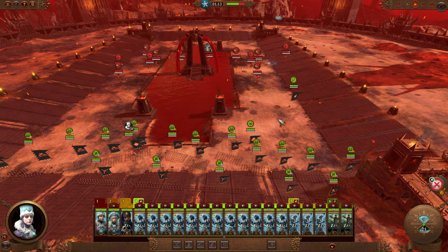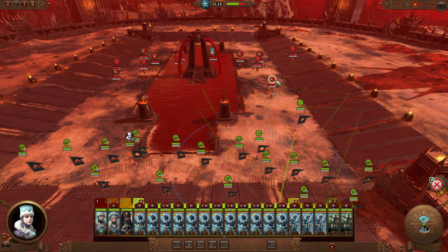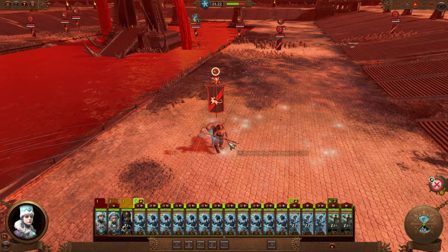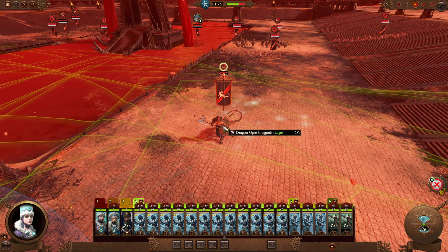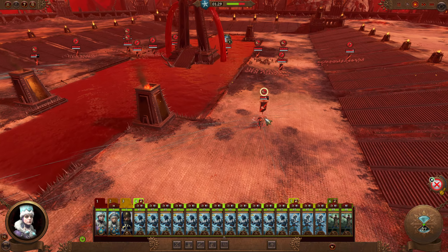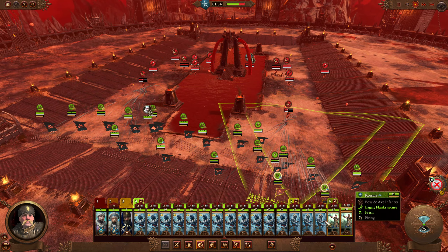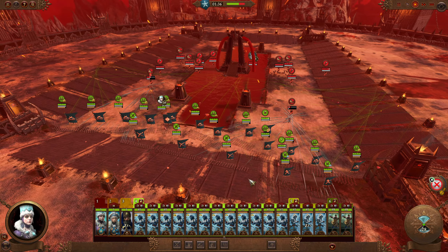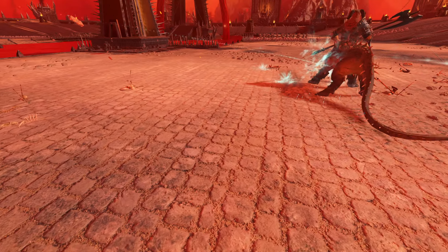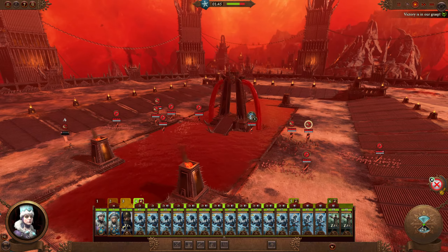They did get hit a little bit, but nothing too major. We're pumping into this Dragon Ogre Shagoth — it's trying to dodge, which is pretty smart, but it's no longer dodging so it will start taking more and more damage. Look at how fast it's going down now. Wow, that is insane!